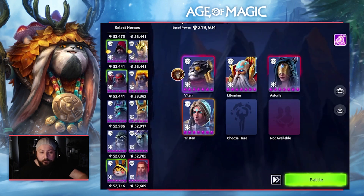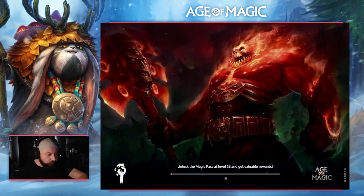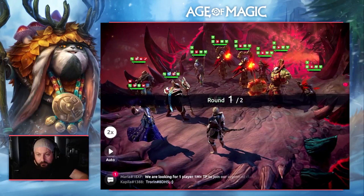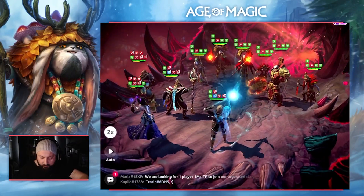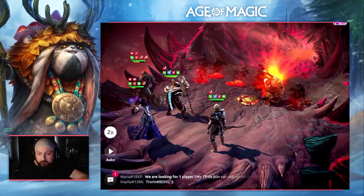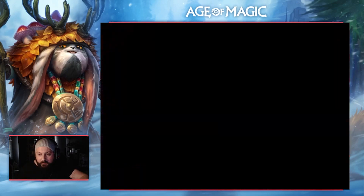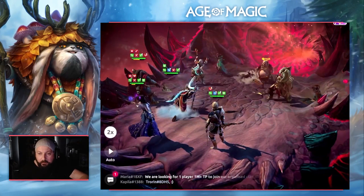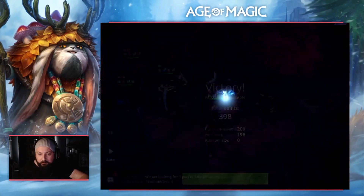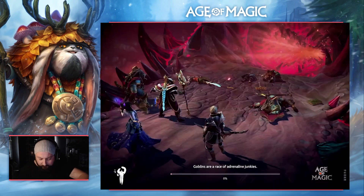Moving into the final mission, we're using a Valar leader, Librarian, Astoria, and Tristan, and we are looking for two turns. We'll use the AOE from Tristan first, then moving into the second wave we'll use Librarian's AOE and get the kill. Beautiful — two turns.